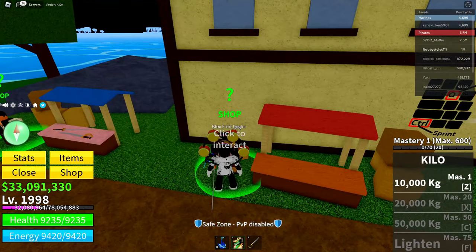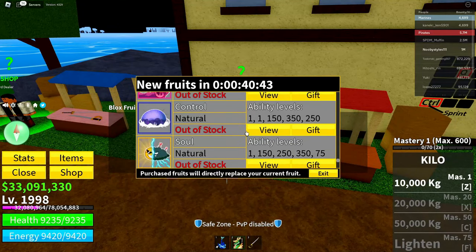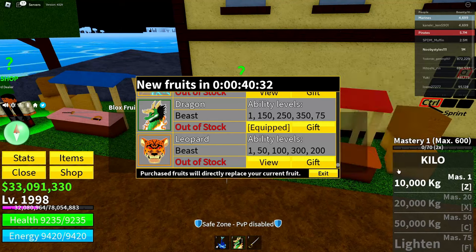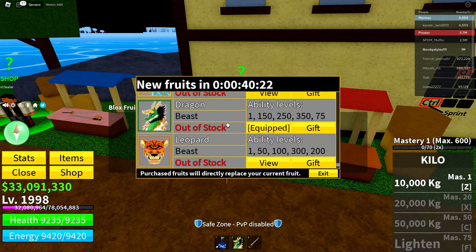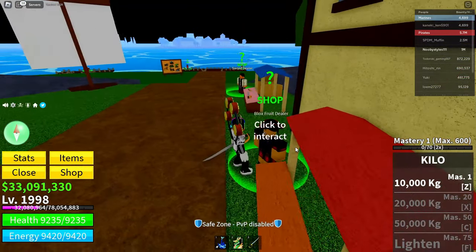Go ahead and talk to the Blox Fruit dealer. Click on him, click again, and go into Fruits. Click on any fruit you like and click Gift — don't worry, you're not going to gift anybody. Back out, then find your current fruit. My current fruit is the Dragon fruit. Click Gift on your current fruit too, then cancel and exit out.